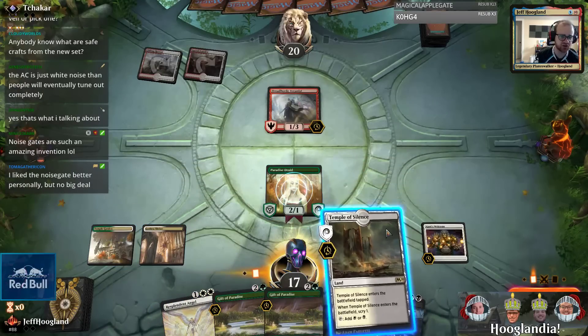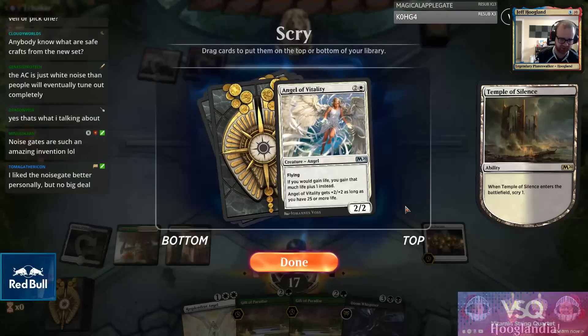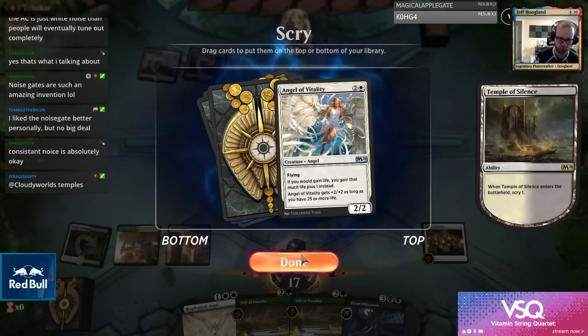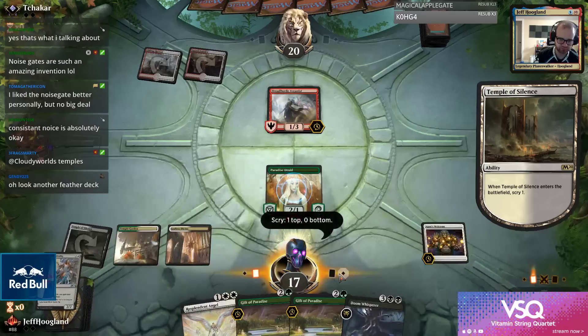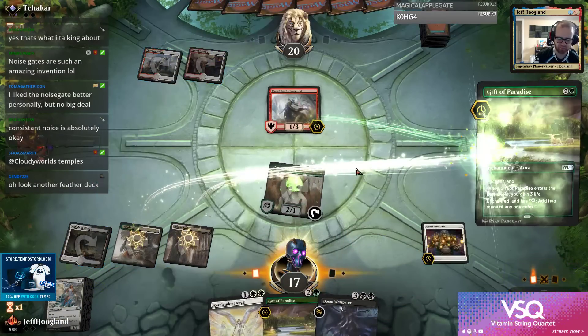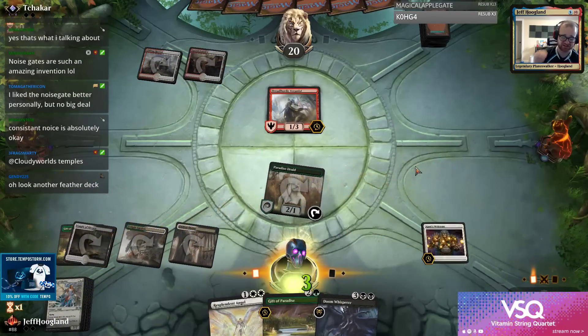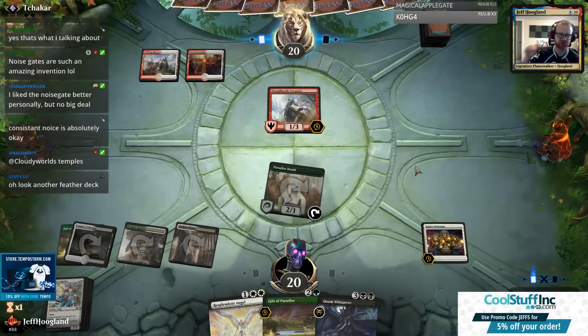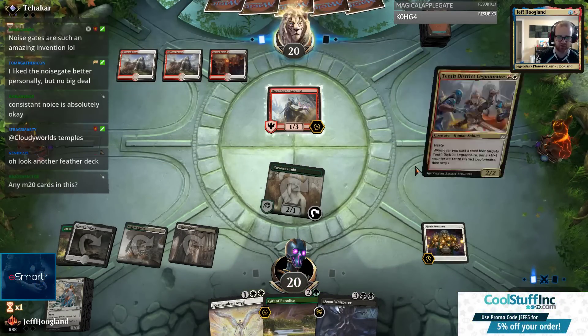I think you're probably supposed to be playing both a lot of the time. The reason why you should probably be playing both is that Duress is much better against the Wilderness Reclamation decks - Duress is a disruptive element against combo decks.